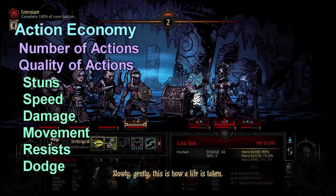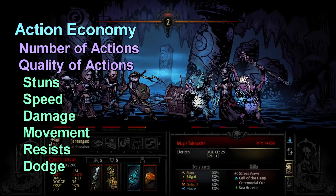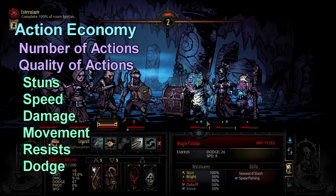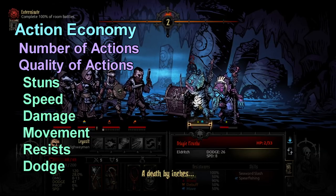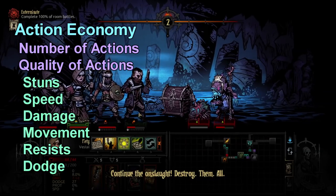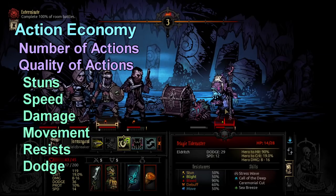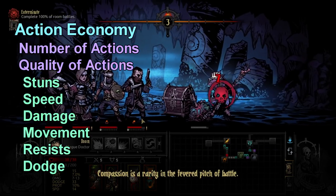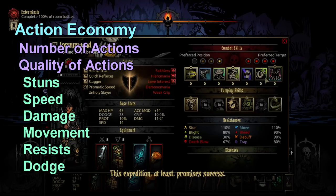Marching Plan, the Arbalest camp skill, gives your entire team two extra speed — massive tempo. Battle Ballad is probably the highest tempo-generating move in the entire game: it gives you crit, which kills enemies faster and takes their turns away; accuracy, which helps kill enemies; and speed, which gets you more turns. Outside of Battle Ballad, Riposte — available on Man-at-Arms and Highwayman — lets you get extra attacks every single turn, which is straight-up cheating the action economy system.